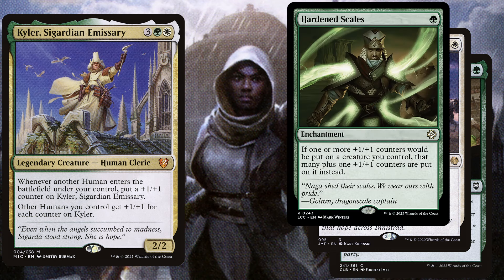A great turn 1 play is Hardened Scales, a 1 mana green enchantment — if one or more +1/+1 counters would be put on a creature you control, that many plus one additional +1/+1 counters are put on it instead. This powerful replacement effect will do a lot of work if you bring this card out early, but even in the late game you can benefit from this card a lot.